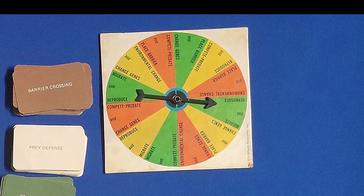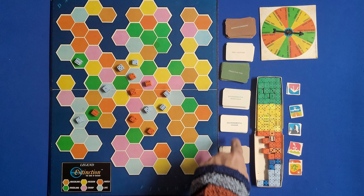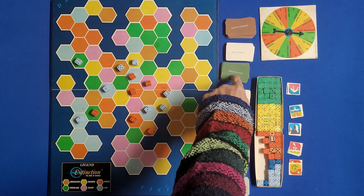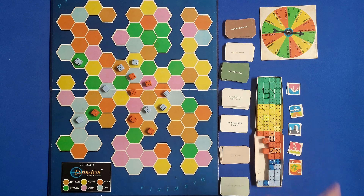You're going to spin this wheel first and it's going to give you two actions that you'll be able to do. In the beginning you're going to draw one of each of these cards: a habitat and mobility card, a litter size card, an environmental resistance card, a predator type card, a prey defense card, and a barrier crossing card. These cards are going to be synonymous with whatever action you spin on the wheel.